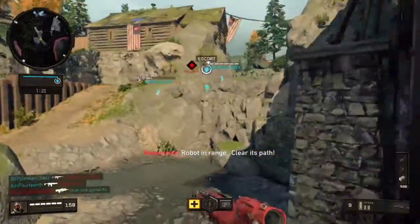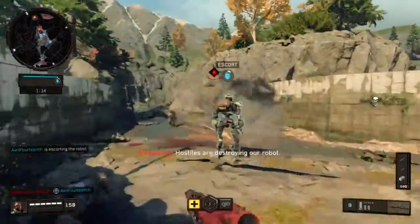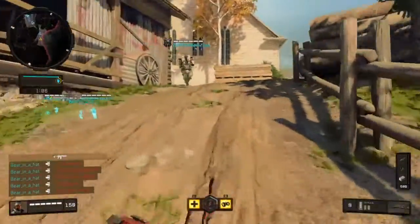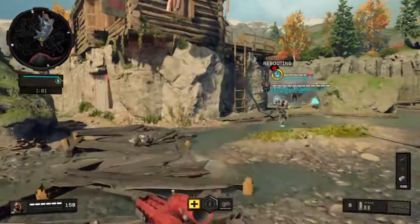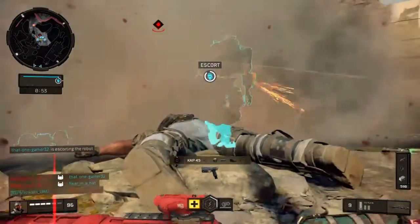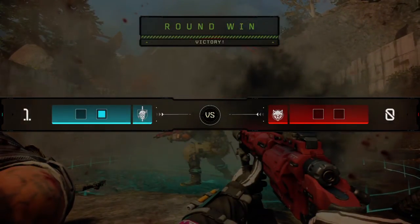Robot in range. Clear its path. Hostiles are destroying our robot. Hostile forces have disabled our robot. We're deploying smoke charge. Deploying seeker mine. Boot sequence complete. Robot online. We've pulled ahead. Tighten by the numbers. Seeker disabled.